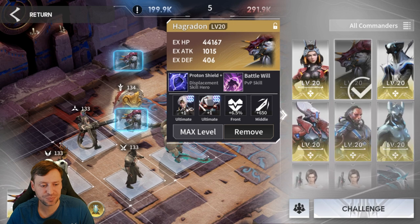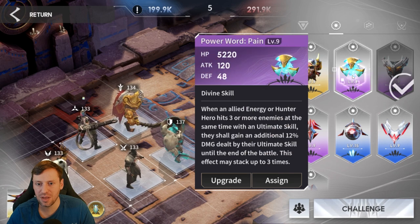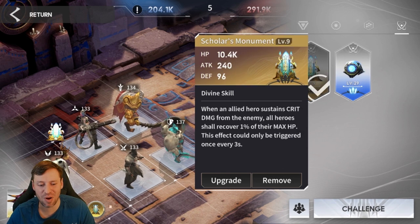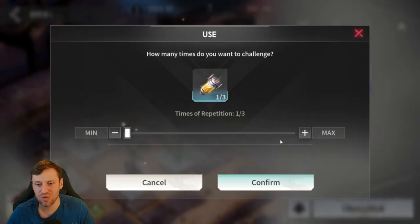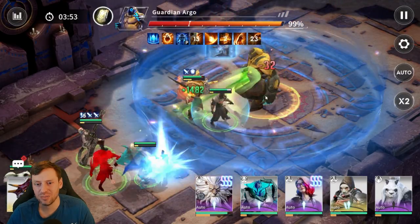Then we've got Lyran, who's going to be our healer and just help keep everyone alive. For the commander we've got Hargrandon, who's going to help keep these guys alive, which is pretty essential. Let's have a look at the prototypes we've got going on. I'm bringing in a Dark Summit, which is really going to help Randall — he's a key component of this. I've got the Ultima Ring and the Scholar's Monument — no better options for those, so we're just rolling with it.